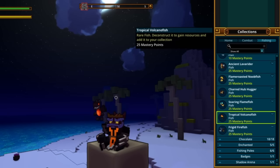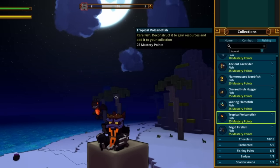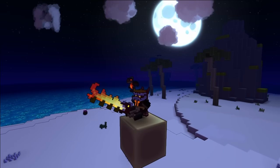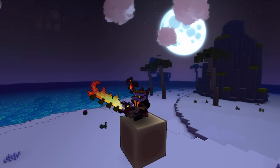After that, move yourself down to the Treasure Isles biome to catch a Tropical Volcano Fish. I'm a big fan of the dungeon with the lighthouse because you get to fish outside in your lava.